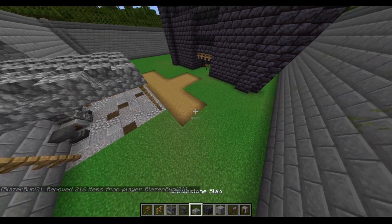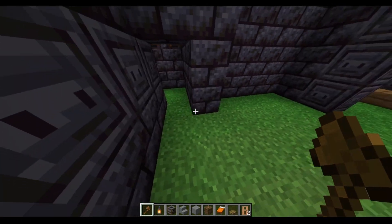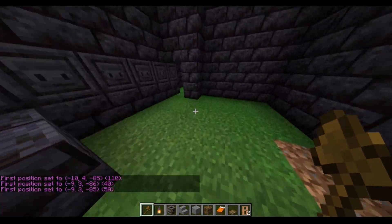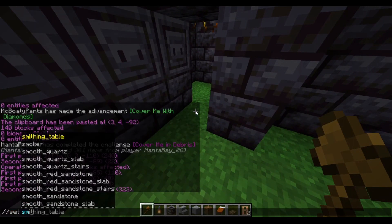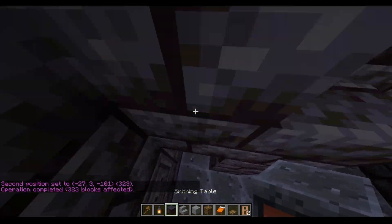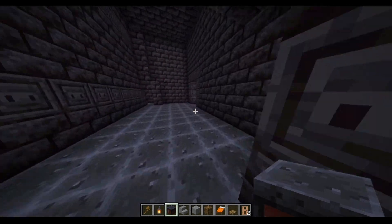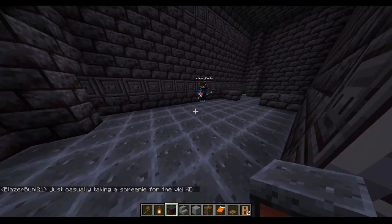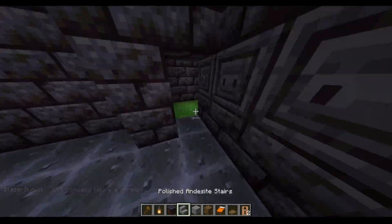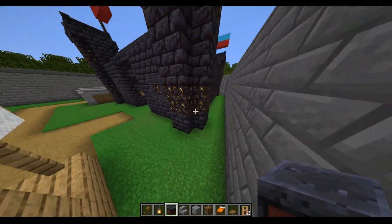Now to work on the flag — set it all to smithing tables. This is probably a bedroom. Let's get a light blue bed and a red bed, and then campfires. I might have messed some stuff up on the outside so I need to go take a peek, but other than that the floor is done now.